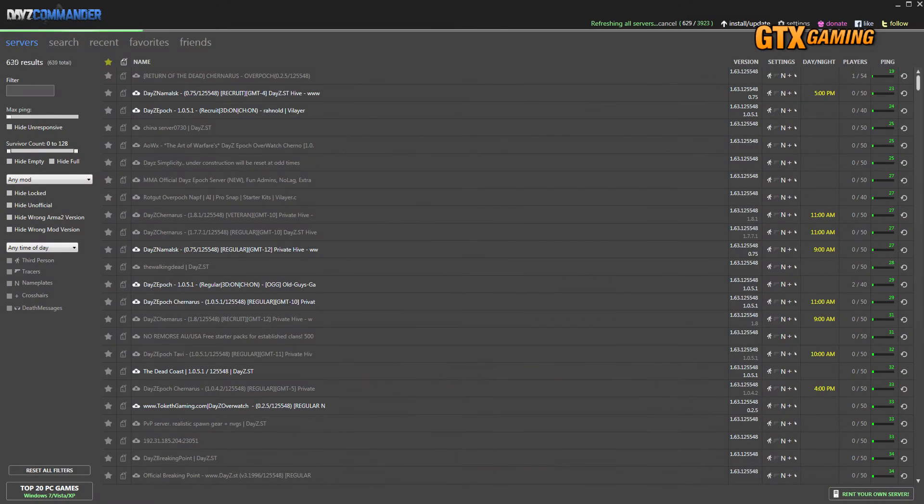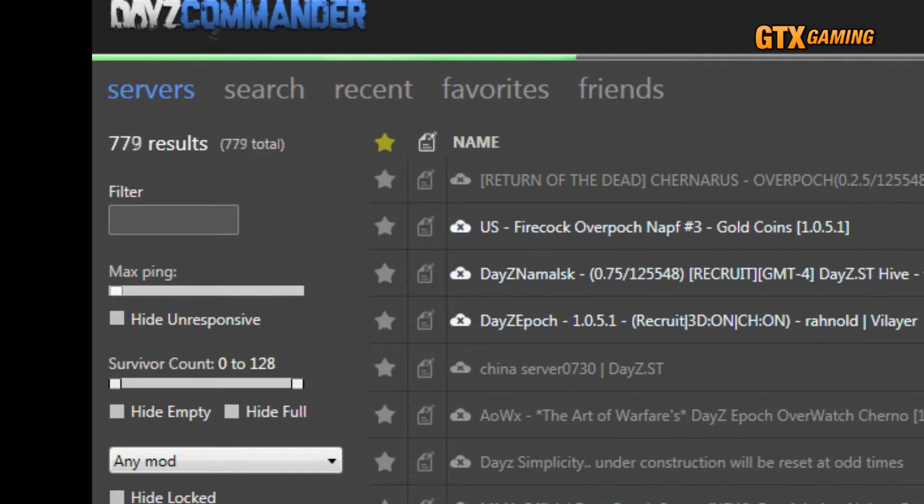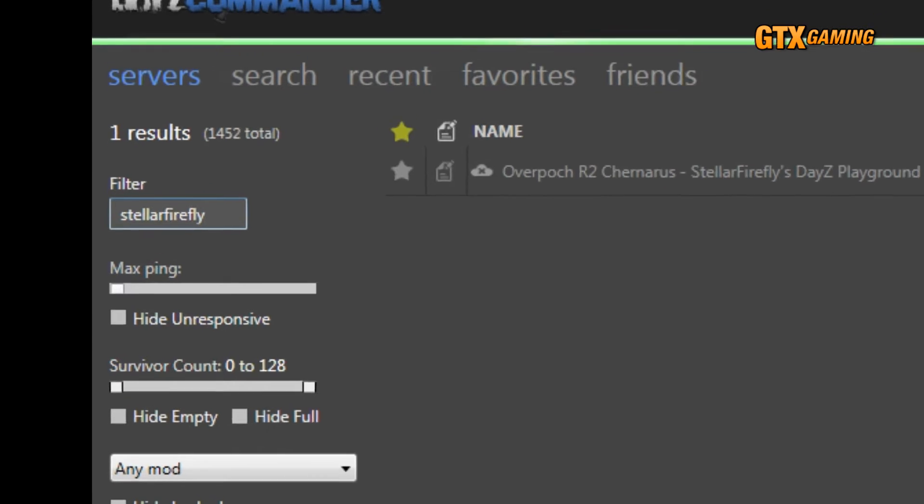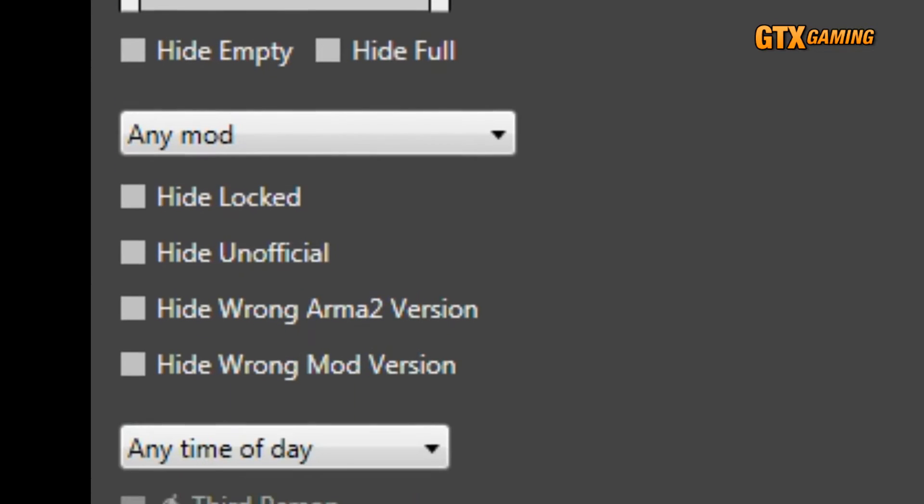First, let's take a look at the DAISY Commander launcher. When you first launch DAISY Commander, it'll automatically perform a refresh of all servers for you. You can turn this off in the settings if you wish. You can then use the filter text box to find your own server, or any of its other filtering controls on the left to find any set of servers that match what you've selected.